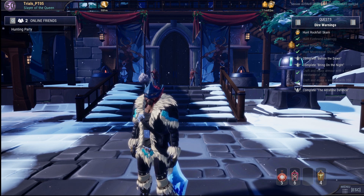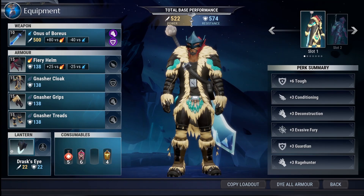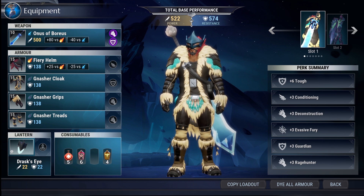The first thing I want to do is go into the loadout screen by going into the main menu, then equipment, and very briefly go over how power works and how to read the character sheet in terms of what your weapon is doing for you.